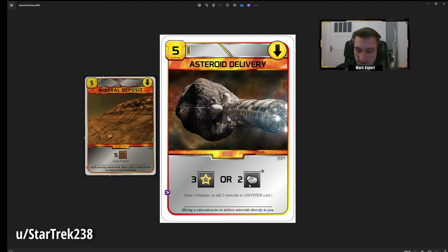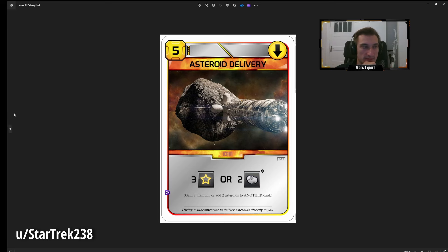The card is fairly balanced given its flexibility to add two asteroids to another card. But 95% of the time you won't have an asteroid card, so it can feel underwhelming. Two ways I'd change it: the boring way — make it 1 MC cheaper, so it costs 4, granting 9 total for a 2 MC upside like Mineral Deposit's 8 for 10; the interesting way — give it a space tag for more combo potential, letting you pay one titanium forward and get three titanium back. Either would work.